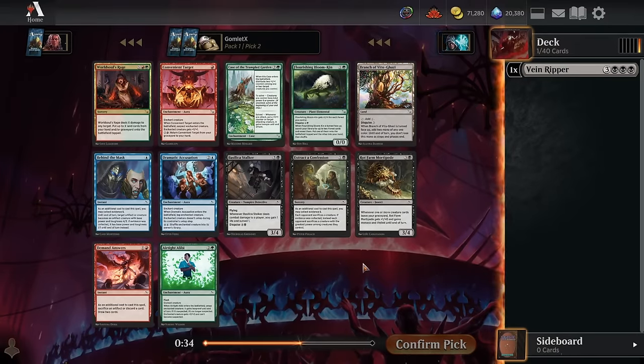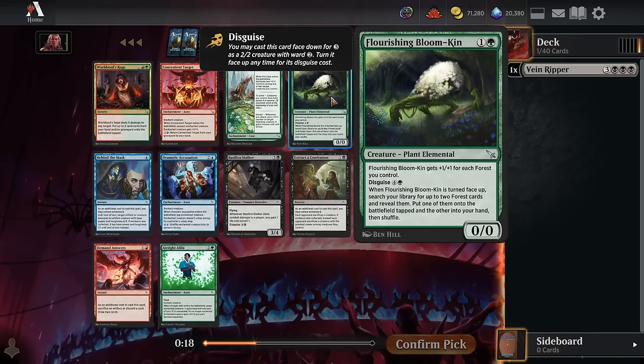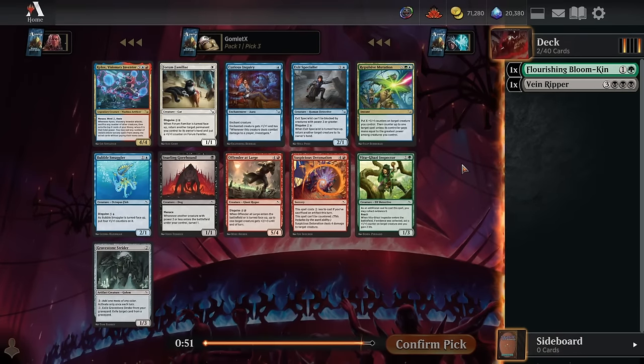Pick 2, we've got a pretty easy follow-up with Extract a Confession, one of black's better commons. It's a 2-mana way to make your opponent sacrifice a creature, and later in the game when you've got 6 evidence, you make sure the creature they're sacrificing is their biggest one — solid choice. We can also take a Flourishing Bloomkin heading into green, go for some green-black nonsense. It picks up 2 Forests, puts one into play, taps the other into your hand — really good ramp, and it's a decently beefy creature once you flip it. I'll actually go for the Bloomkin here.